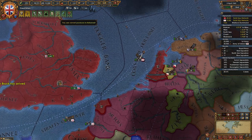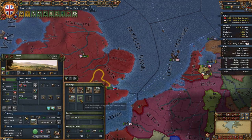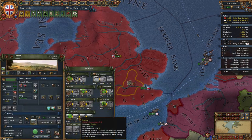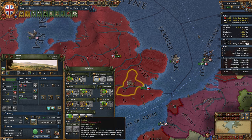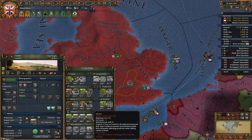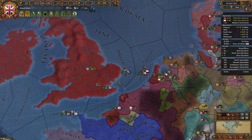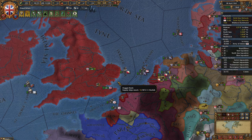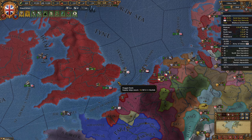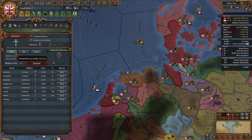I wanted to ask about building forts. I built a fort and it built a castle, and I wanted to build a level one fort. Castle's level two — how do I build a level one fort? When you open the build menu, castle is a level one fort. Bastion is level two, star fort is level three. Why does it say fort level plus two? Because it provides two fort level — capital fort provides one fort level, level one forts provide two, level two forts provide four. Don't ask me why — it's Paradox.